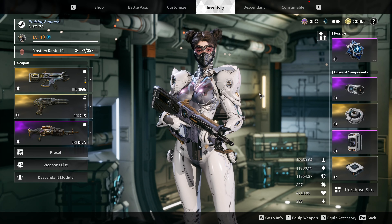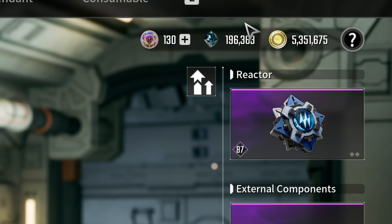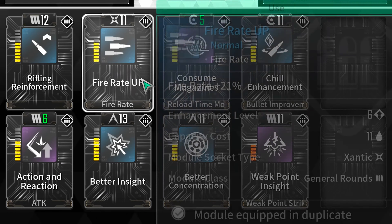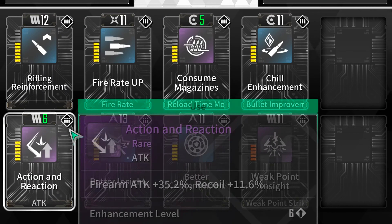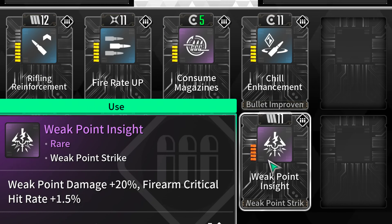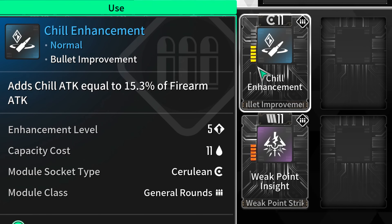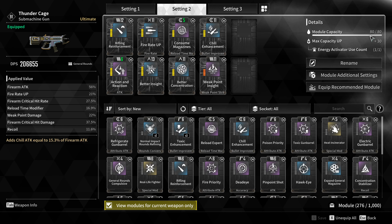Another thing — there is a currency, these shards, and these are very important. These are what allow you to upgrade the modules to different tiers. As you can see, I've already done some upgrading, and we are maxed out on weak point insight. These little dashes right here tell you the enhancement levels of these. And as you enhance them, their capacity increases. So this one's actually maxed out.